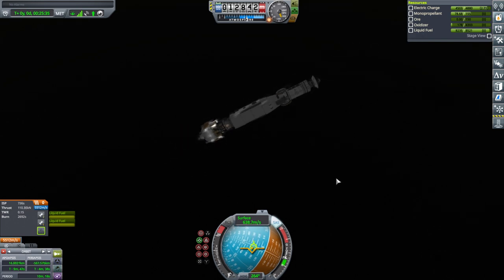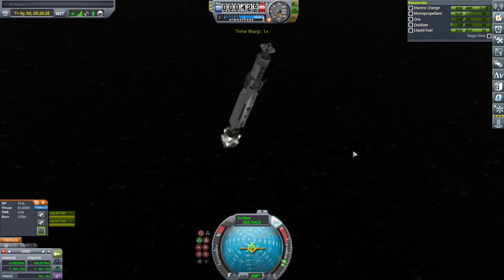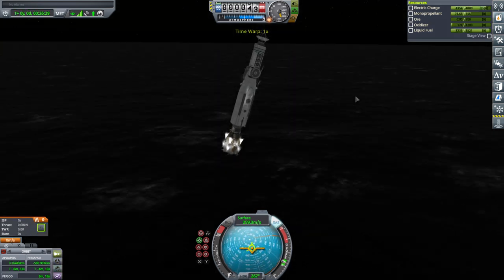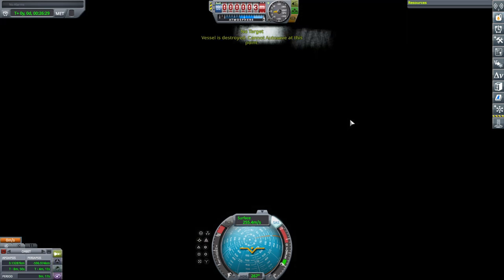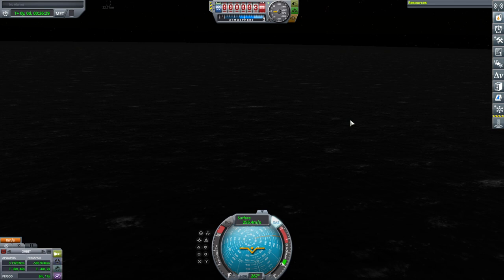Let's see what happens on impact with the ground — or water. Okay, that's pretty fast. No, it got rid of everything. Okay, we'll try that again this time. Maybe we need to put a little more liquid fuel, or maybe I should put a little more thrust on the stage because the burn time was really high. I might reconfigure it a little bit.